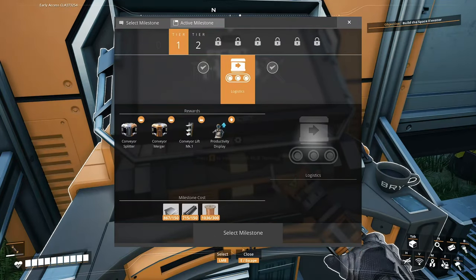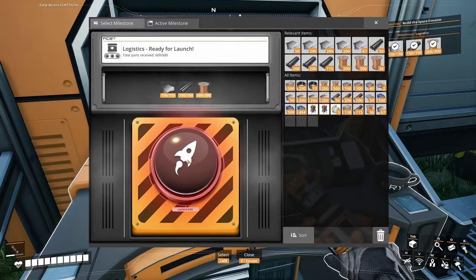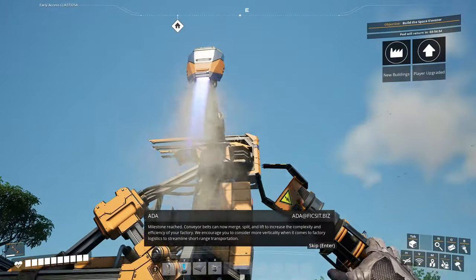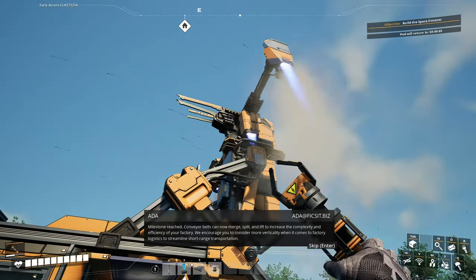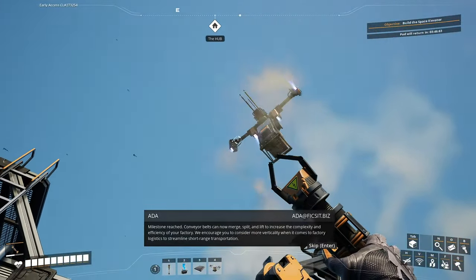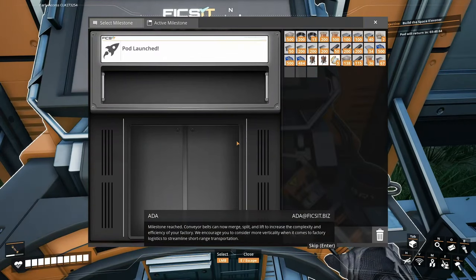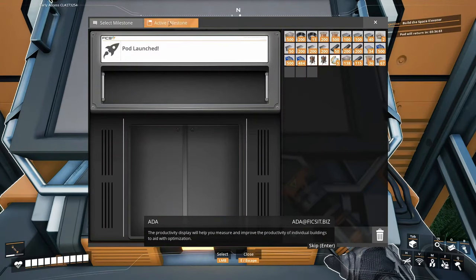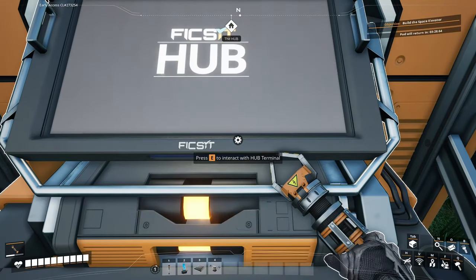And the lift — I think we're gonna need that for the second story. Plate, rod, and wire. Milestone reached! Conveyor belts can now merge, split, and lift to increase the complexity and efficiency of your factory. We encourage you to consider more verticality when it comes to factory logistics to streamline short-range transportation. The productivity display will help you measure and improve productivity. Okay, thanks Ada — much appreciated.